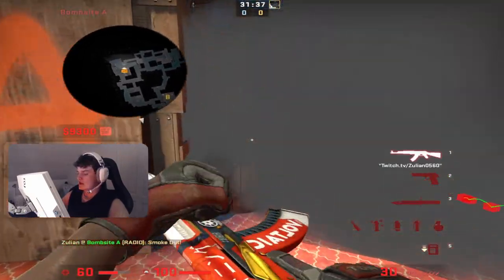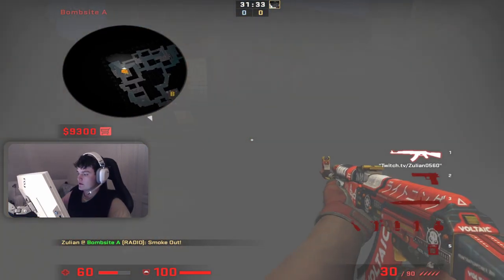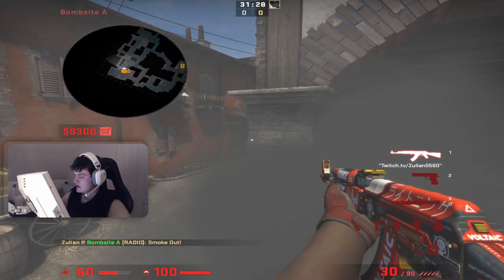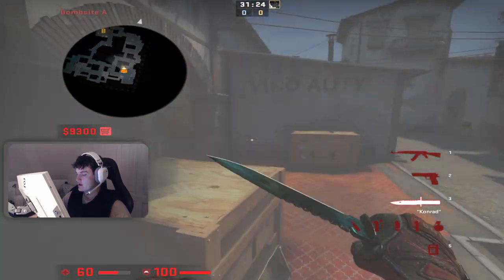So yeah, you right-click the smoke like this. You can clear your apps — no one is there. You jump on top; you can do it without making any sound. And then you can just shift forward, and then you can hold this angle if you haven't seen anyone.